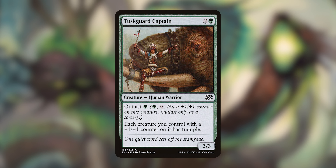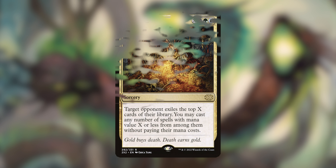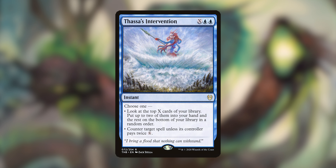Tusk Guard Champion gives all your creatures with plus one, plus one counters trample. Villainous Wealth might seem out of touch with the theme, but it's an X spell — you exile the top X cards of an opponent's library and cast any number of spells with CMC X or less from among them for free, and you still get a Hydra from it. Diabolic Revelation costs X plus five mana and lets you search your library for X cards and put them in your hand. Aether's Intervention is an X spell that lets you look at the top X cards, put two in hand and the rest on the bottom — or counter a spell unless its controller pays twice X.